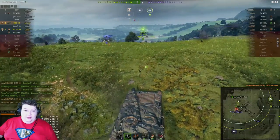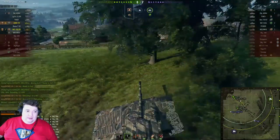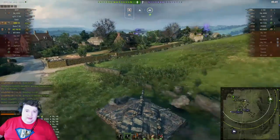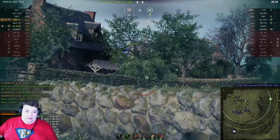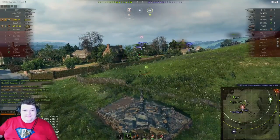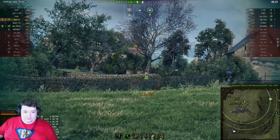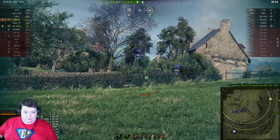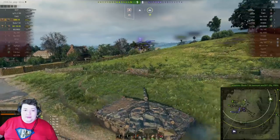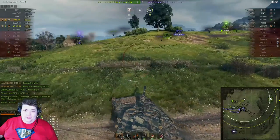Unfortunately he takes one in return but does take out the 140, so that guy is out of the game. The 430U is getting nailed by two different people and had a big chunk of health leave at a rather crucial time for him. Unfortunately he rushed the E100 and got himself killed. Oh there we go — good shot. We didn't see the E1 at first because he was on the other side of a stone wall, which was a problem. Now he is a one-shot for the Excelsior.